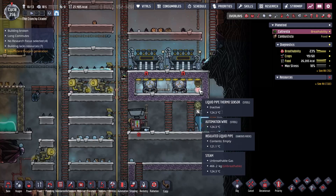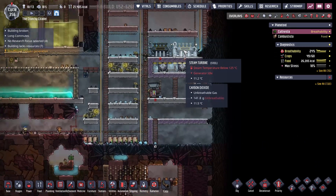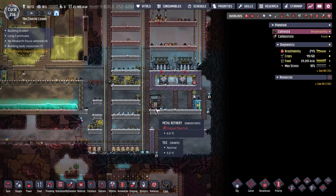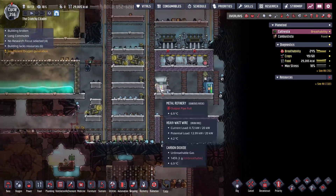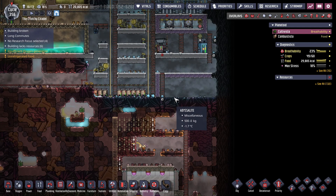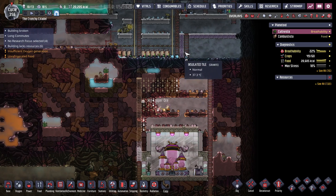Maybe two for another cooling loop — a proper cooling loop. Hopefully the power system will be net positive, just because of the sheer amount of heat that this will produce and expel into this area. So that's the plan, that's what we're hoping for, and we're gonna see if we can get that done today.